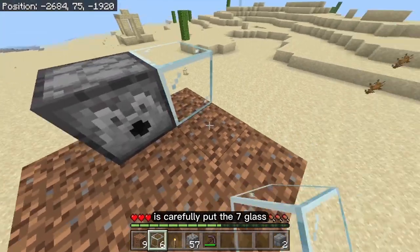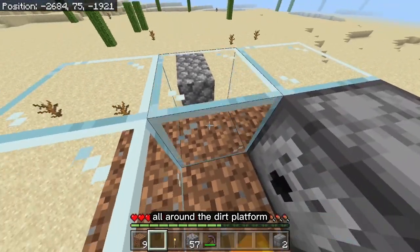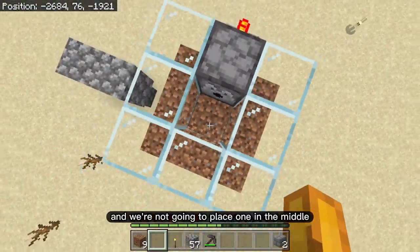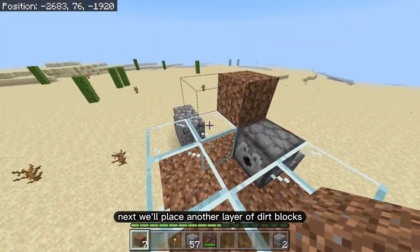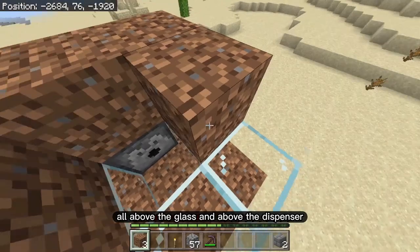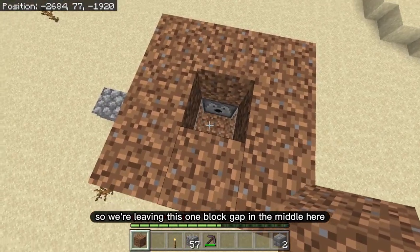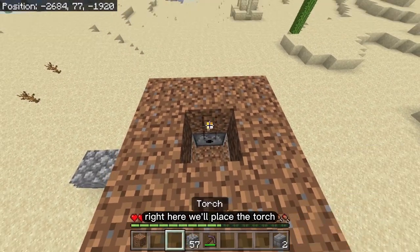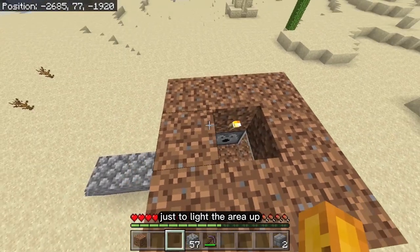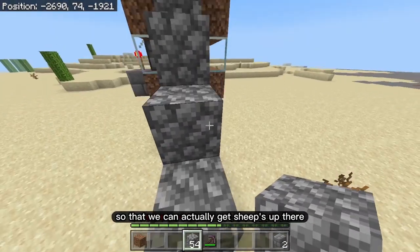Carefully place the seven glass blocks all around the dirt platform, leaving the middle open — this is where the sheep will go. Next, place another layer of dirt blocks above the glass and above the dispenser, leaving that one-block gap in the middle for the sheep. Place the torch to light the area, then build a staircase with your temporary blocks so you can get sheep up there.